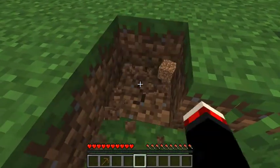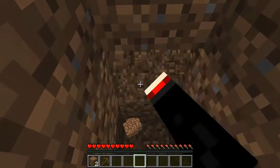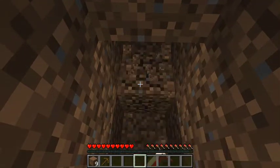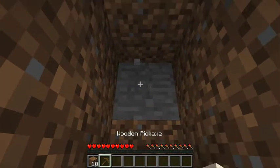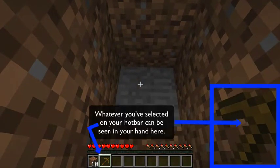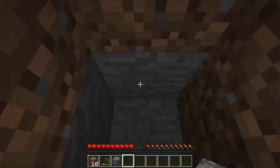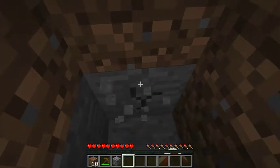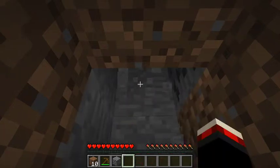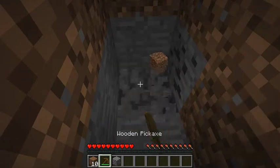Stone can be found underneath the dirt blocks, so we're going to make a little stairway down until we hit some stone. There we go — this is a stone block. Make sure the wooden pickaxe is in your hand, then click and hold to break it, and it turns into a cobblestone block. If you try to break a stone block with just your hand it takes a very long time and you don't get a block dropped. So we want to collect a few of these.